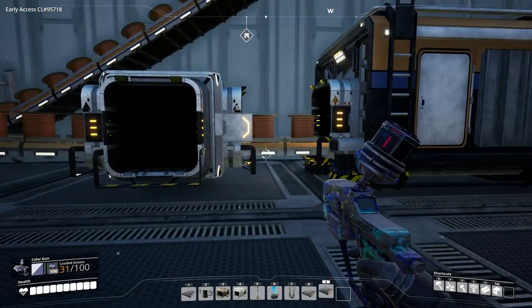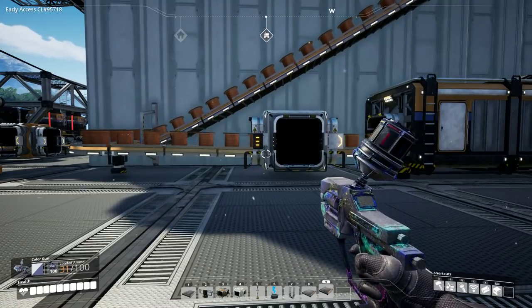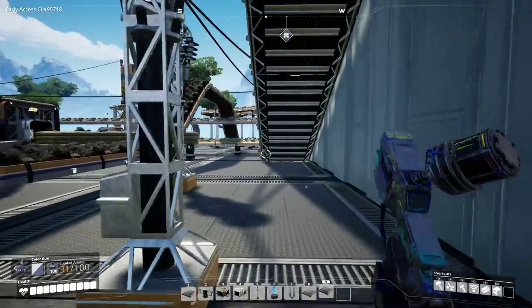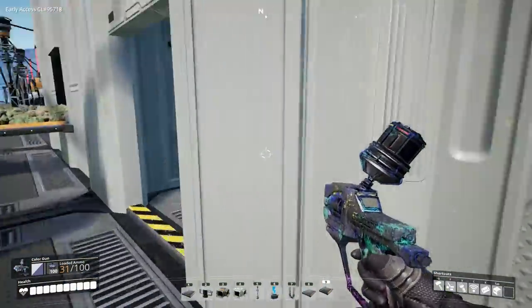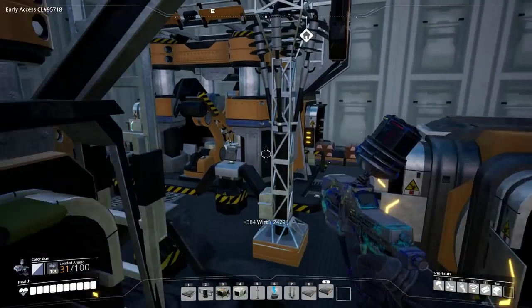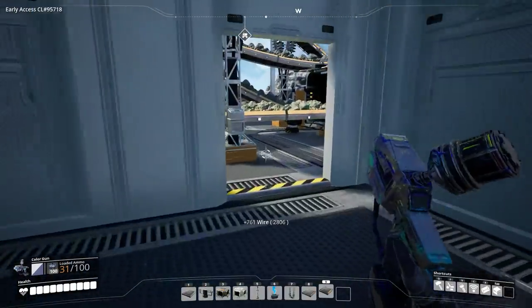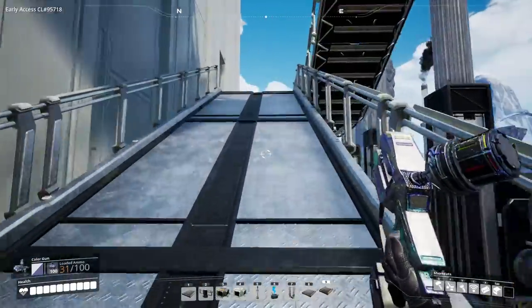But the last belt can only go at the same speed as all the machines, so I need to let it drain. I could go and pick up all the copper wires to make it quicker — that's probably the best idea. The problem with the fact that copper wires stack so high is it'll take a while to fully run out.